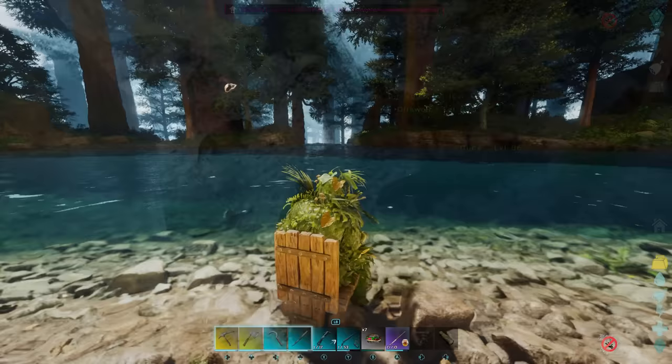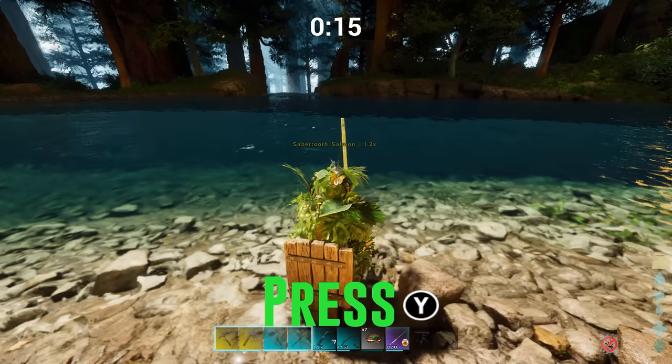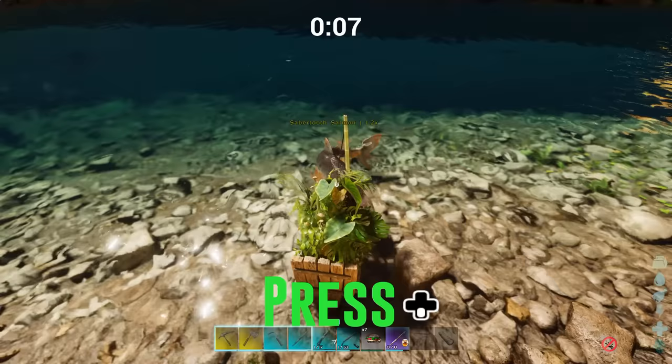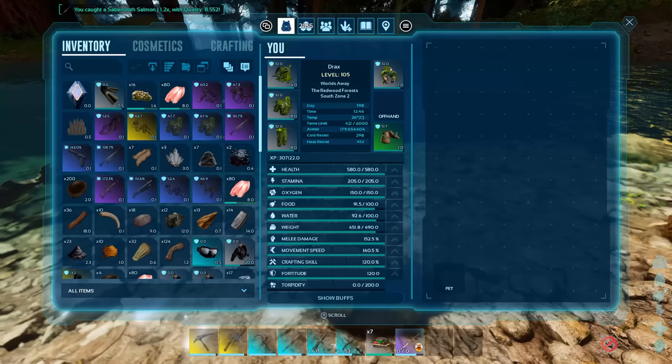Any of those spots will work. Simply place a bench or a chair, or sit on the back of a Pelagornis, and then cast away. Wait until a fish gets hooked, then follow the on-screen prompts to reel in those blueprints. Do note that fishing rods break after a certain amount of use and they can't be repaired, so if your rod breaks you'll need to head back into the seas to kill more alpha squids or alpha mosasaurs to get more.